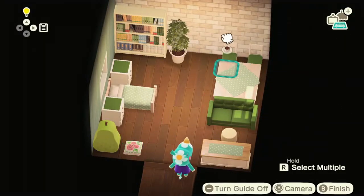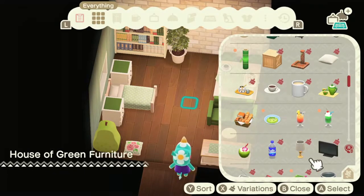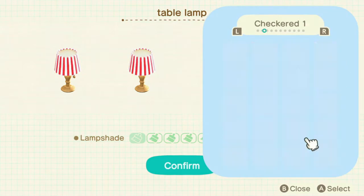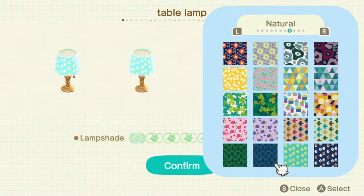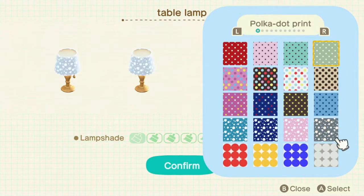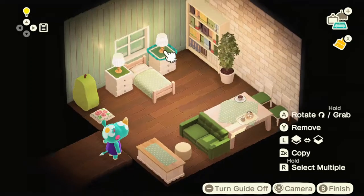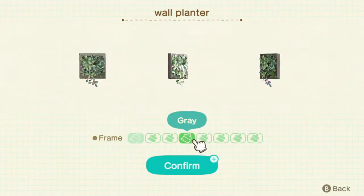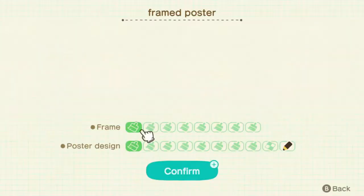So the layout is pretty much done now. It's mostly just adding in little pieces here and there. First I'll place things on tables — like the side tables, kitchen tables — anything like that I usually start with first. Then I add plants. I've already added the schefflera — I don't even know how to say it — but I added that one in.